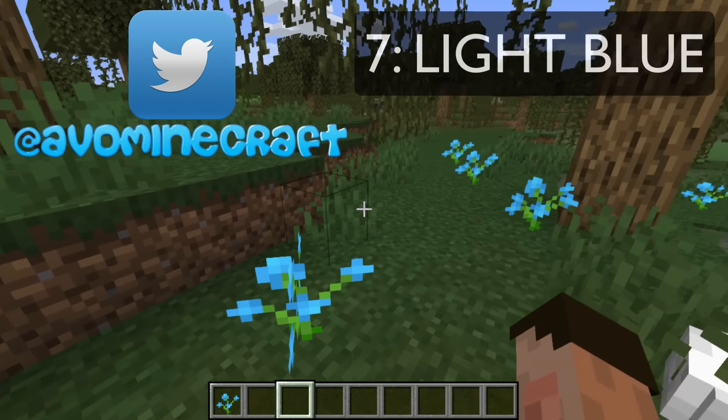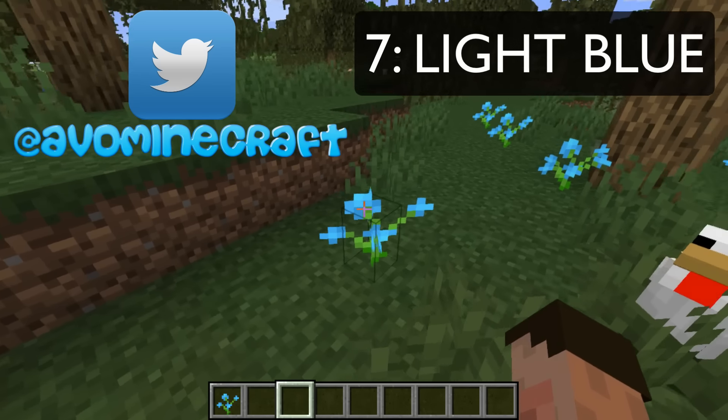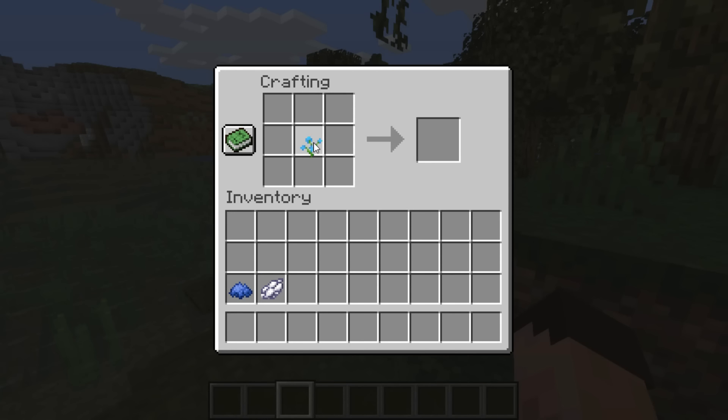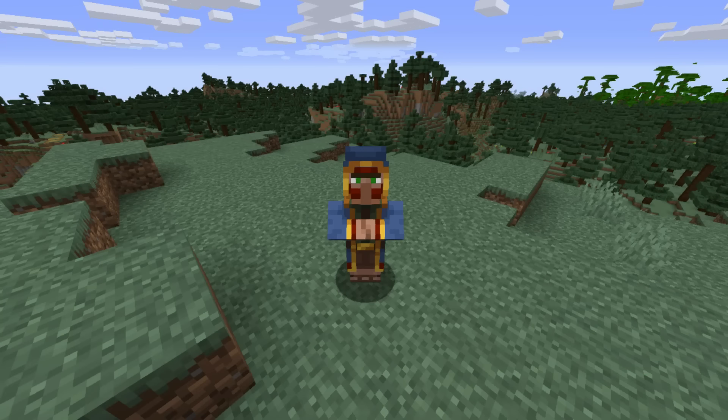If you would like light blue dye, one option is to take the blue orchid, pop that into a crafting table, and that gives you some light blue dye. Alternatively, if you've got white dye and blue dye, that'll also give you light blue dye. And you can also go to the wandering trader.